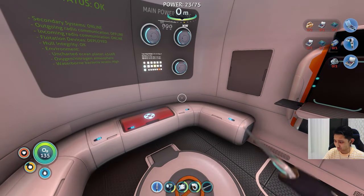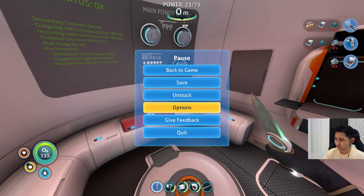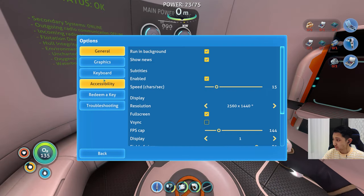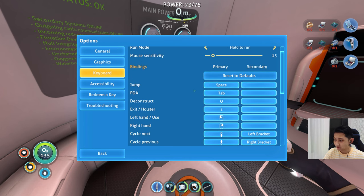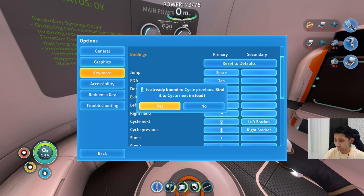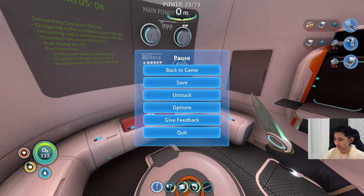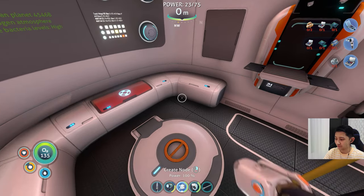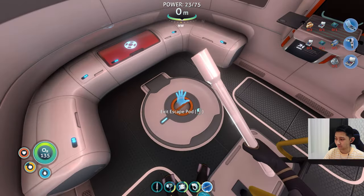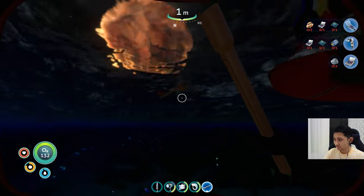Why is it going backwards? Let me just switch that. Let's try not to look at anything. Let's look at cycle nexus - okay, there we go, back. Save save, there we go. Where is it? Oh shit.